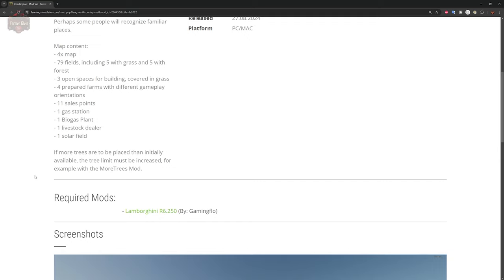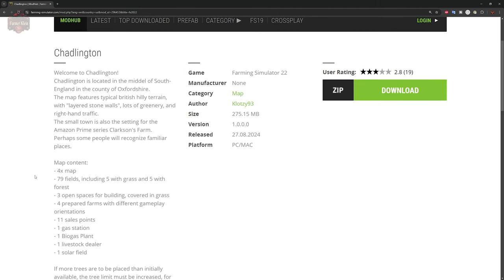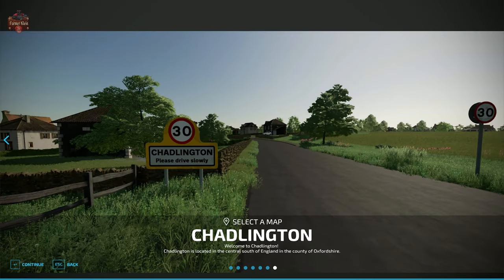There is one required mod — the Lamborghini R6250 tractor. Before we load into the map, I want to preface this by saying I've not watched a single minute of the Clarkson's Farm show. So if there are things on this map that a viewer of the show would need to have seen the show to understand, I'm likely going to be completely missing the point. But that's okay — if you like the show, you might like the map, and if you've never seen the show, you might like it or you might not.